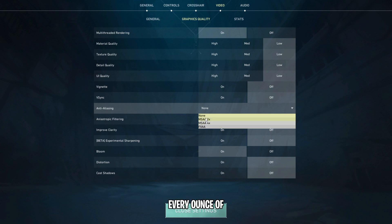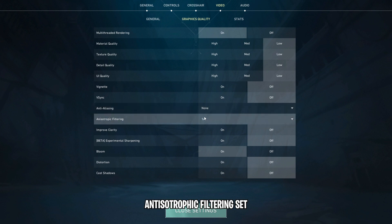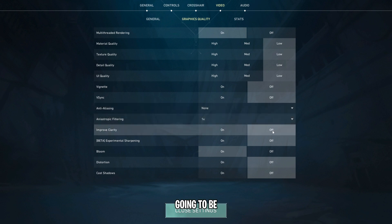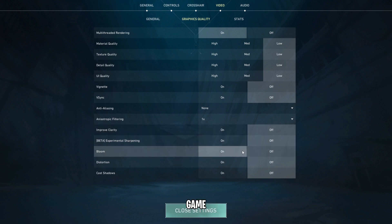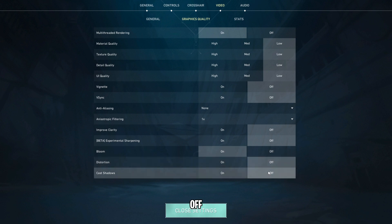Alternatively, if you need every ounce of performance possible and simply can't go with no anti-aliasing. Anisotropic filtering — set this to 1X. Improved clarity — leaving this to off. Experimental sharpening — off. Bloom can make some effects and skins inside of the game have a bit more vibrancy and look a bit more polished, but it will come with an FPS loss — go with off for best performance, or turn this on if you want some detail in skins and effects. Distortion set to off. Cast shadows off. Turning cast shadows off does not give a competitive disadvantage — this does not have anything to do with shadows coming off of playable characters. You won't be able to see people from around corners in Valorant whether shadows are turned on or off.